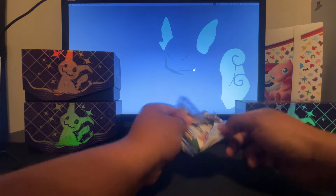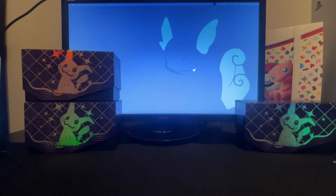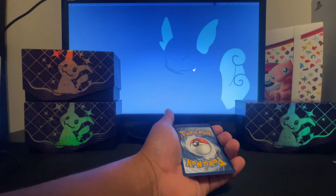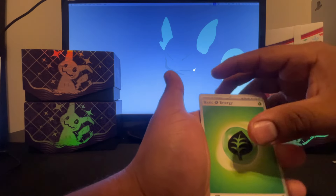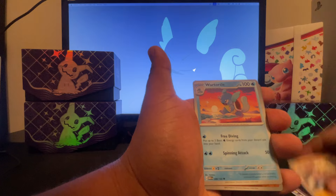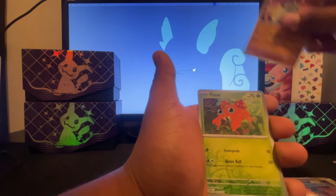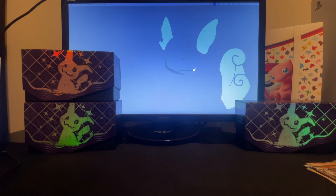We gotta pull something here — there's not a lot going on. I want to pull something a little bit cooler than what we've got so far. Right now we basically got nothing. Pack three gives us machamp, paras, and kabutops. Nothing on this one either — wow, that's very bad luck so far.